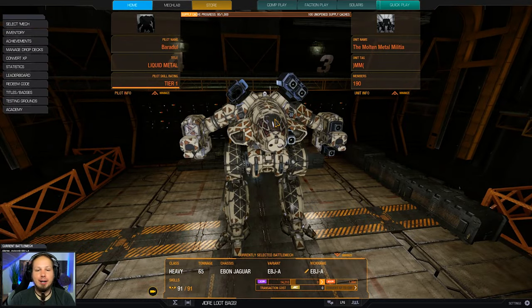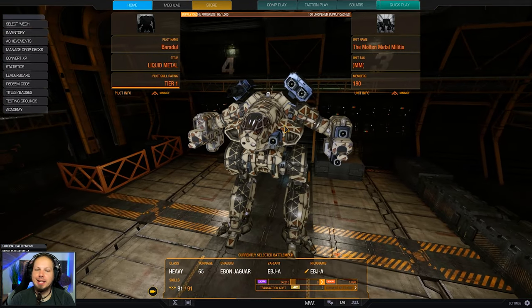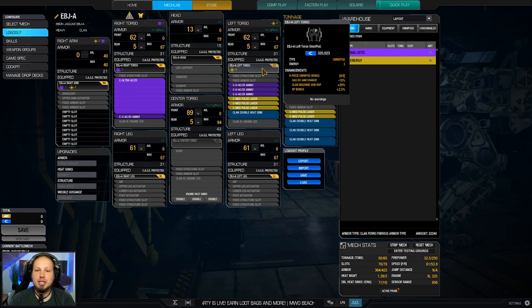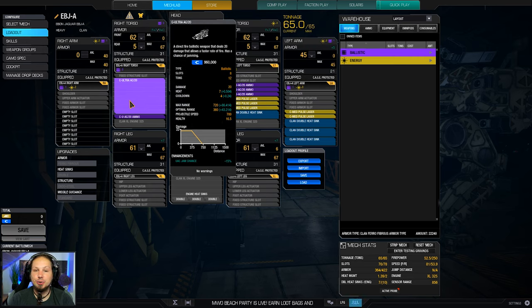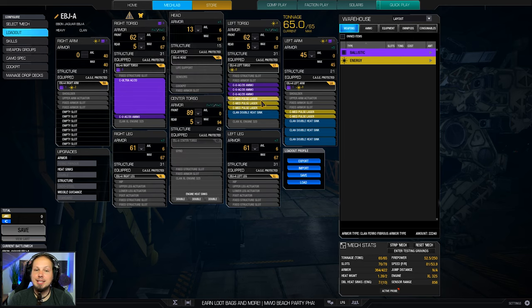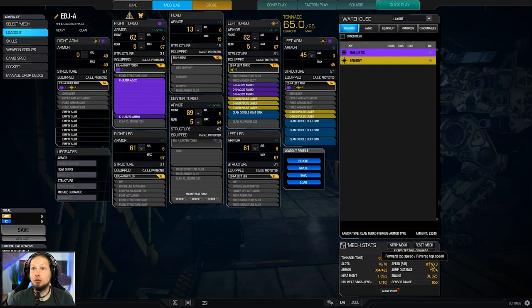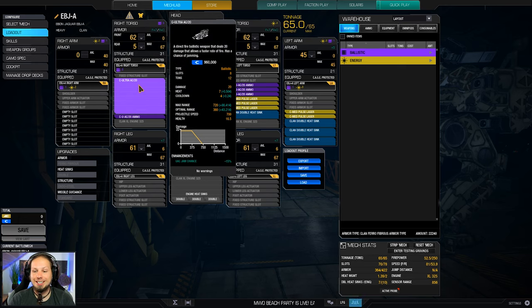Today we are playing the Ebon Jaguar. I finally bought an Ebon Jaguar A and I just want to show you a build that just makes sense on it. When we take a look at the Ebon Jaguar omnipot bonus, we have an Ultra AC20 jam chance reduction of 15% as well as a machine gun rate of fire of 20. We ignore the machine guns but we care about the Ultra AC because we're gonna take one and put it into the right side torso, and then take a lot of medium pulse lasers and put them into the left side torso as well as the left arm.